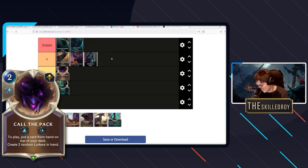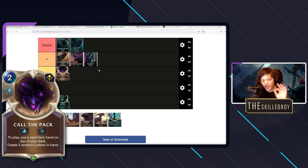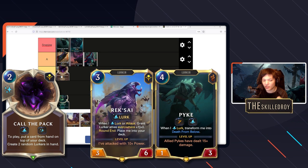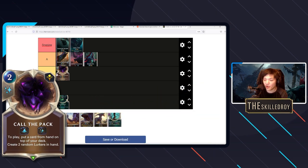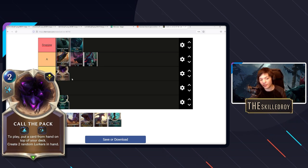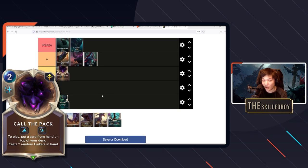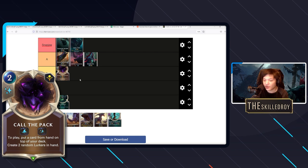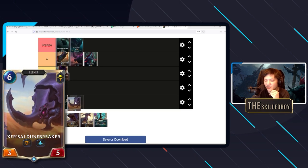Call the Pack is a very strong card but not as good as people make it out to be. Yes, it sets up your champions like Reksai and Pike, but you can't go for that all the time because it puts you pretty tempo-negative. We don't run many spells so we rarely feel the downside, but if you play Call the Pack when you don't have the spell mana to develop efficiently and hit a five-drop and a six-drop, you're just dead in the water.